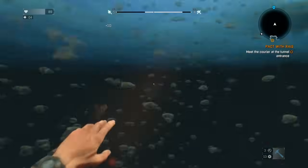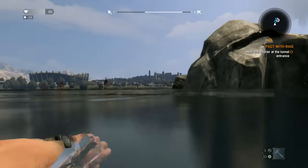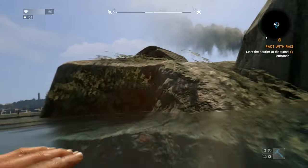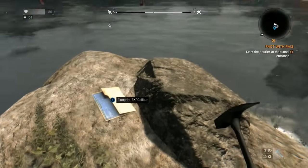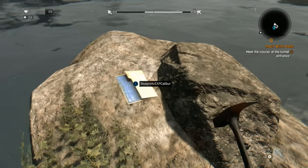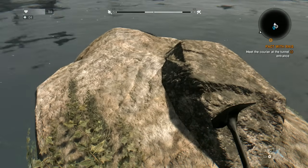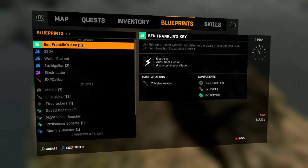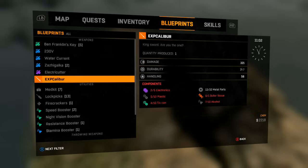If you return to the same exact rock later in the game after you've slept and saved, you will find the blueprint for this sword — as you can see on my screen right here, I'm picking it up now. This is what you're gonna need to craft it: a whole bunch of really common parts, plus one tissue from one of the enemies, which I believe is the rarest part on there.